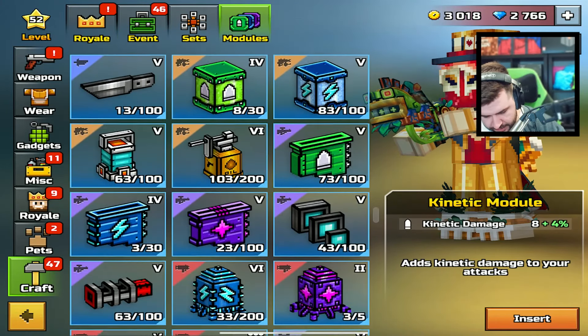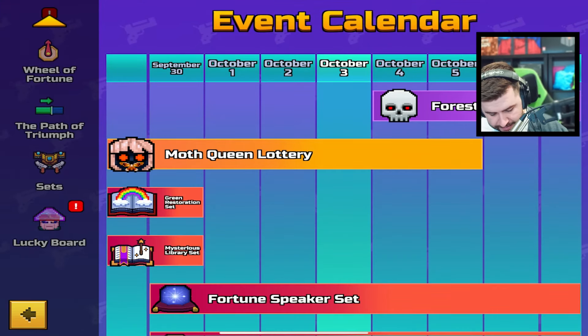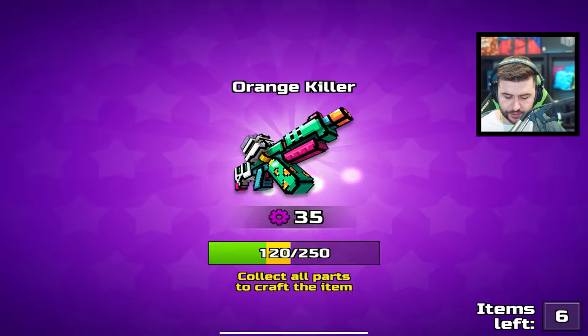Let's have a quick look at my module situation — anything need upgrading? Not right now. Let's go back to the event center and do 60 lucky board spins.